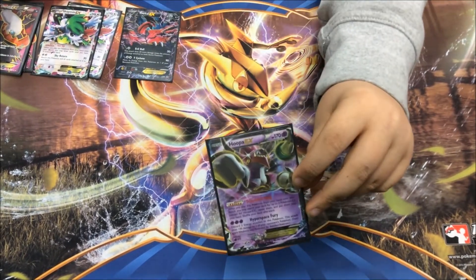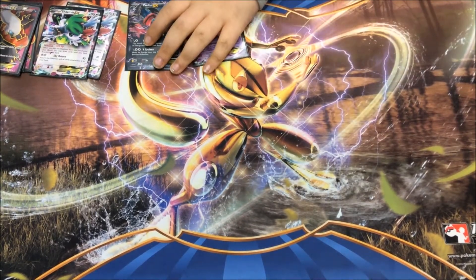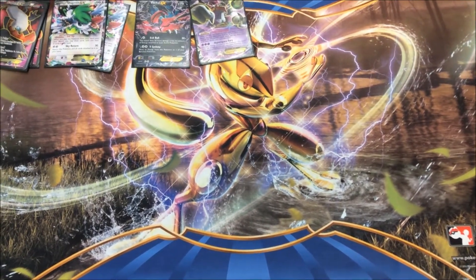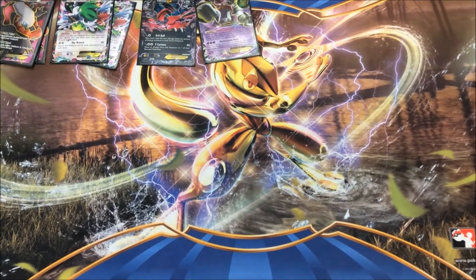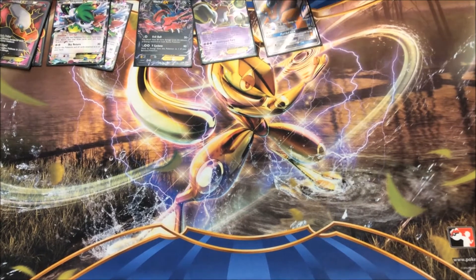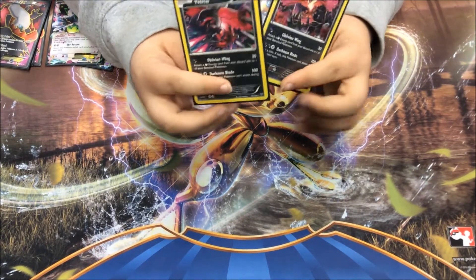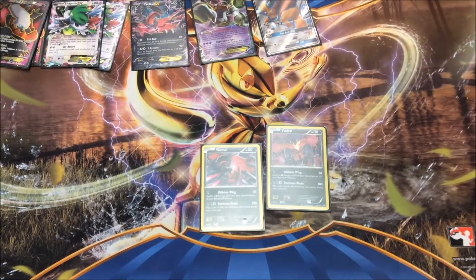I played one Hoopa EX to get my Darkrai out in case I have a bad start, but most of the time I don't want to use it because I don't want extra Lysander targets. I run one Tauros GX because of Mad Bull GX. Then I run two Yveltals with Oblivion Wing.